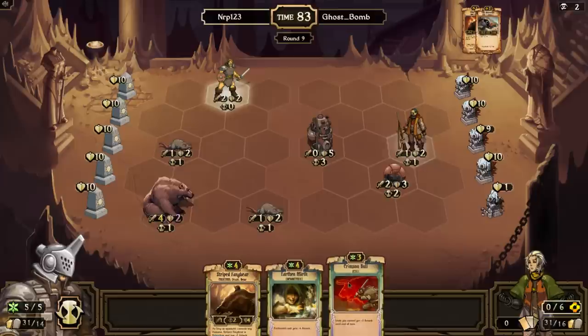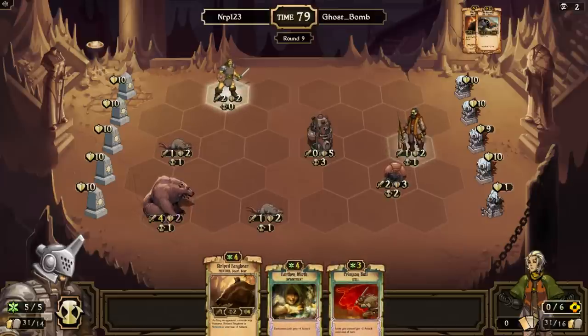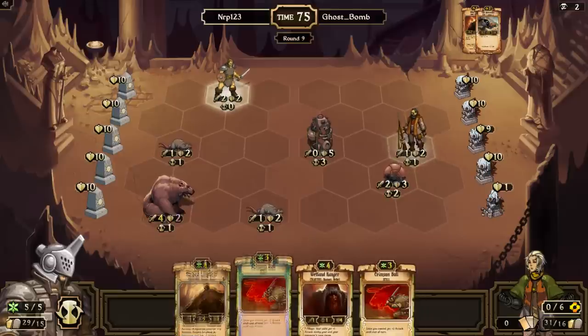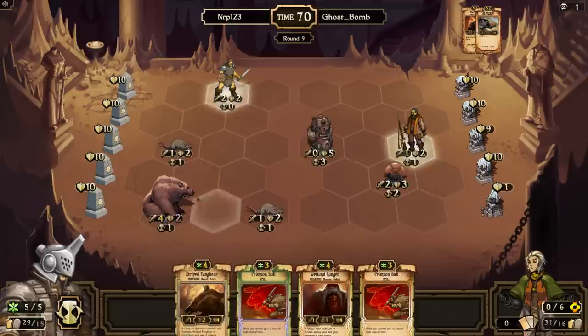I'm going to keep the Crimson Bull — double Crimson next turn would be so cool. He's at zero cards so he's top-decking. I can move these guys down, put a Wetland Ranger in front, and then have an epic double Crimson Bull next turn. I think that might be the plan.